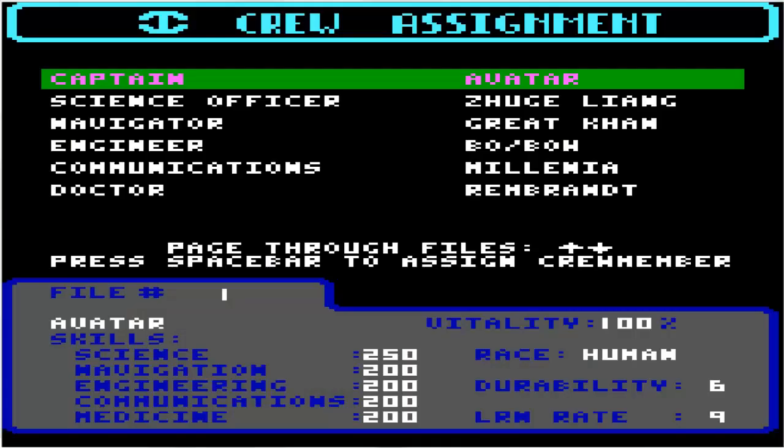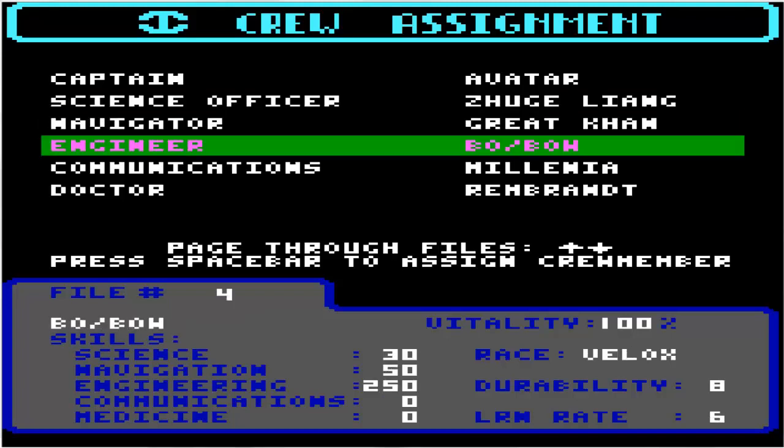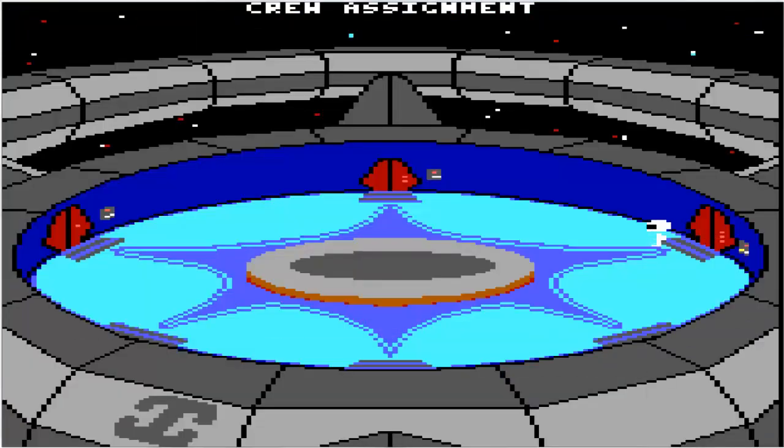So I think we'll go ahead and take our Thryn Communication Officer Gene with us to go talk to the Velox, to make sure that we get the most out of communications. Captain Avatar, Science Officer Zhuge Liang, Navigator Great Khan. Bo will be our engineer. Let's give Gene a chance — he's got 250 against 200 skill for Millennia. We'll get Gene in there, and Spar is a better Doctor, but we haven't really needed a Doctor yet. I don't like the idea of having a Thryn and an Eloin on board at the same time.